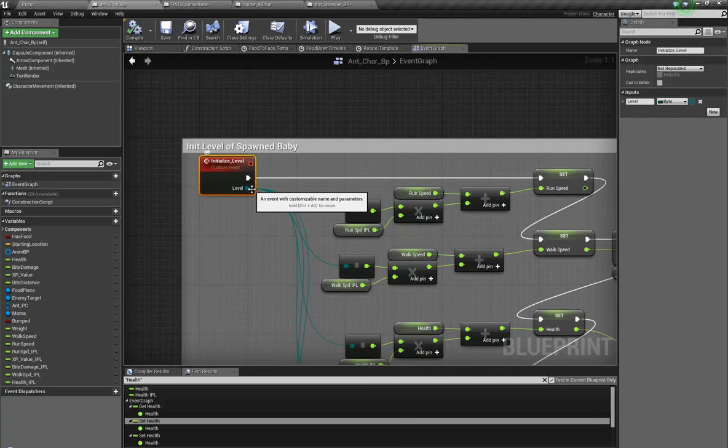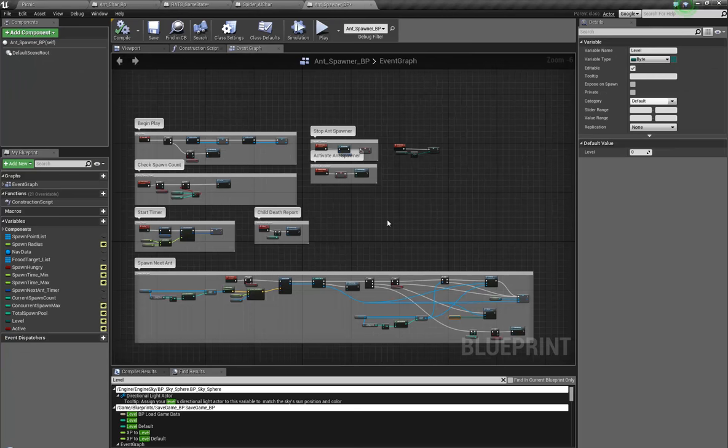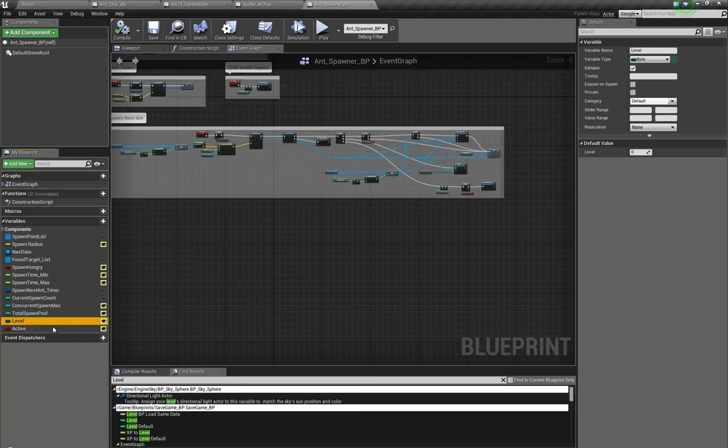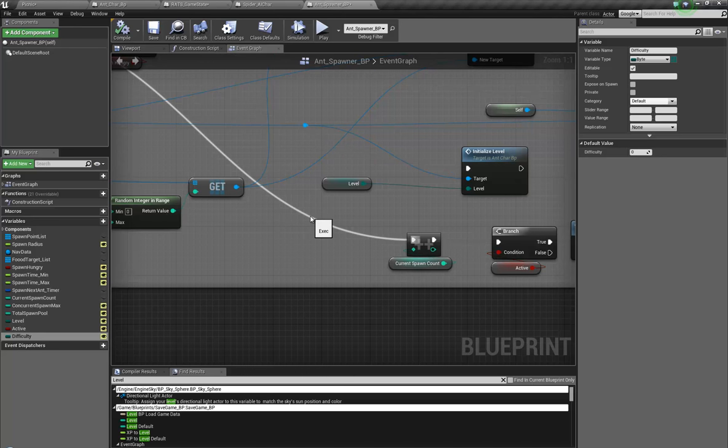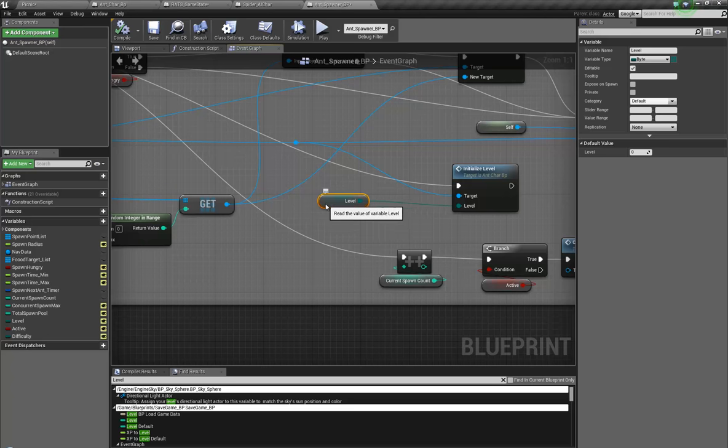There's one more thing of control I actually want to add, which I think is going to be important. I want to duplicate this and I want it to be difficulty. Essentially, zero could be easy, one could be medium, two could be hard, three could be nightmare, four could be inferno, five could be armageddon mode, six could be colossus mode — you know how they name all that stuff.